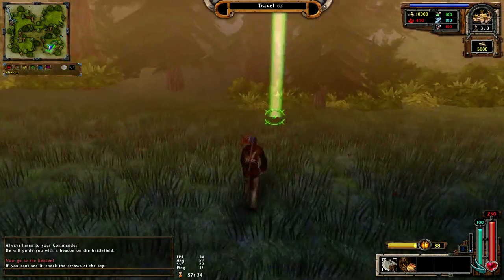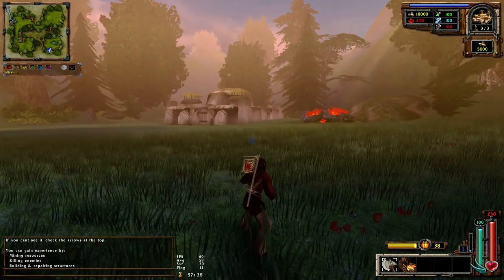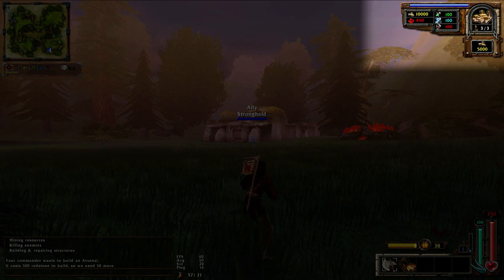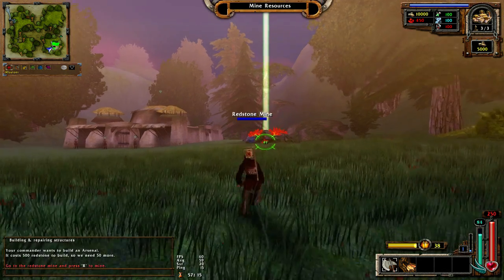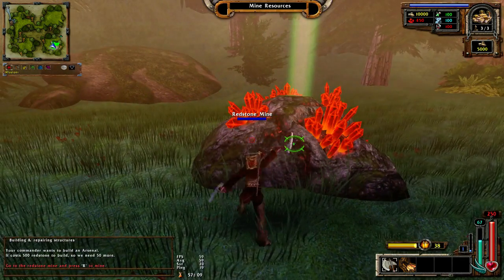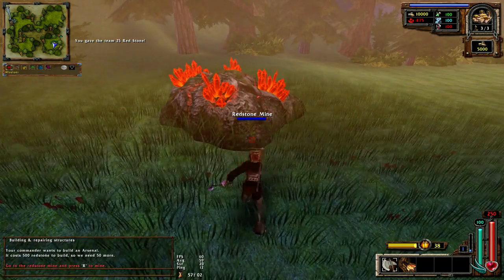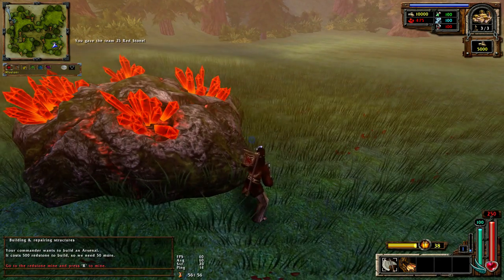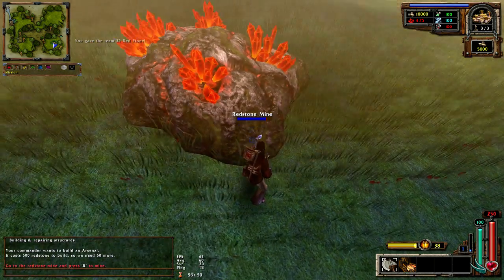Let's go to the spot they ordered me to go and we'll get another mission. You can gain experience by mining resources, killing enemies, or building and repairing structures. The commander wants to build an arsenal - it costs 500 redstone to build, so we need 50 more. Go to the redstone mine and press R to mine. But I recommend doing it with your mouse - left click is attack and right click is block, so you can mine even faster if you have some skill.